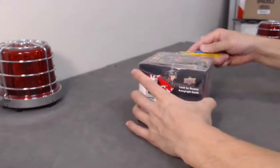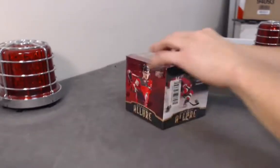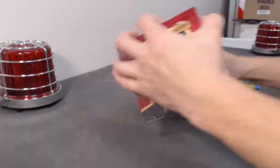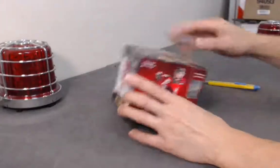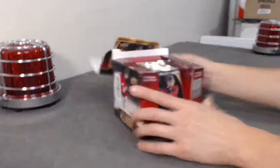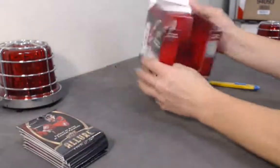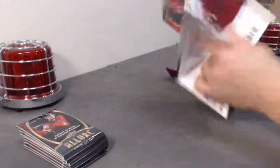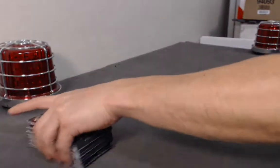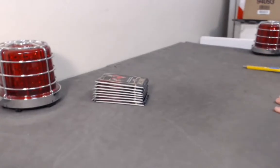Alright — 101, are you in here? Or are you in the other case? As long as there's a one-of-one in this master case, I'd be ecstatic. So yeah — Ultimate Collection is currently out. The next product out is Okichi, which again is a very inexpensive product with lots of hits. We're going to send out those marquee rookies as well — another bang for your buck break.